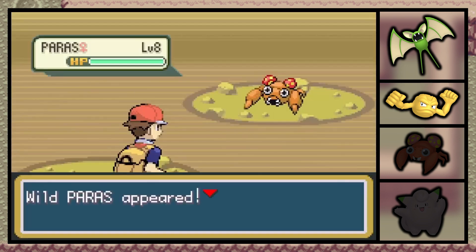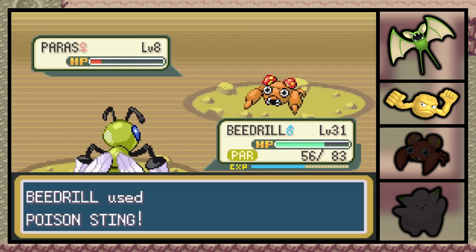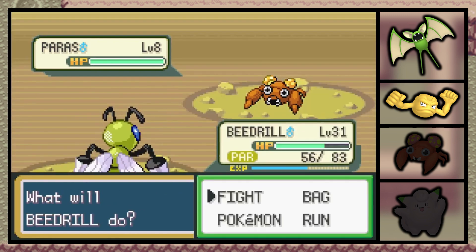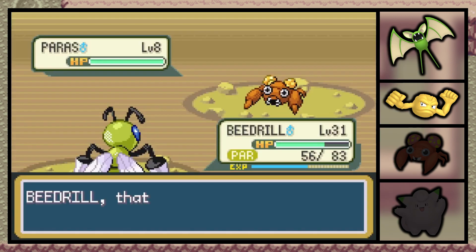And we are back. Pokemon Leaf Green, the shiny hunt continues. This is full odds, and we are still in Mount Moon looking for that Paras — and there it is. After 10 hours running back and forth looking for this little critter, we finally run into it.